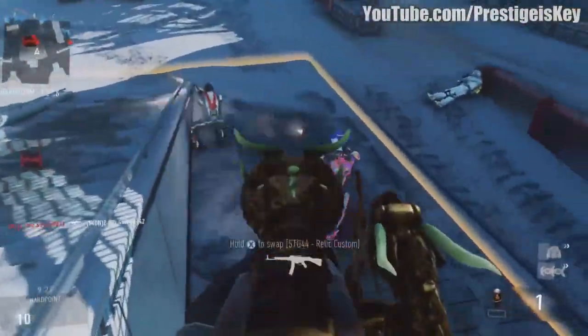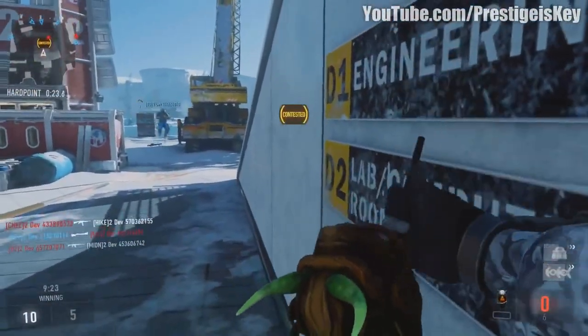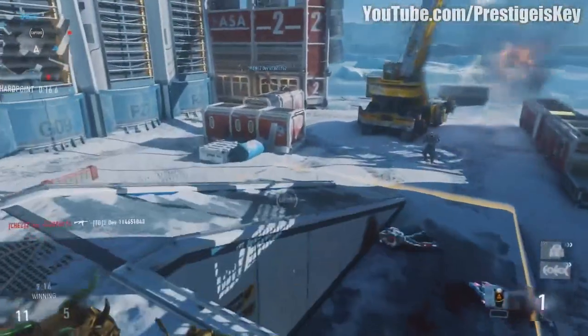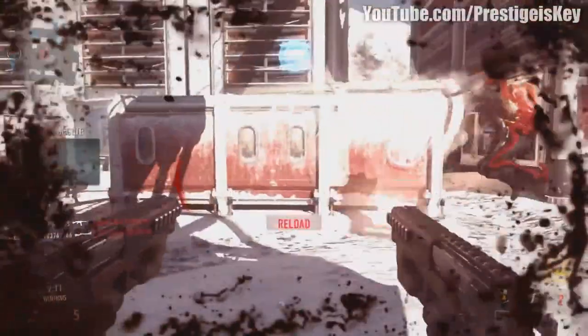Stay alert as the tide vents crack the ice sheet, sending one lane sinking to the depths. So there's one lane in this map that, on a time-based trigger — a dynamic map element — will sink, getting rid of one of the lanes on the map. I'm going to let you guys watch the footage.